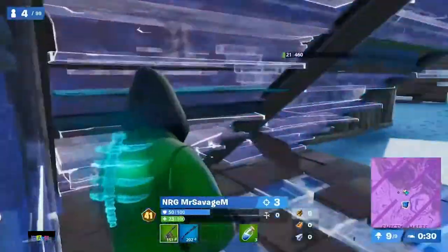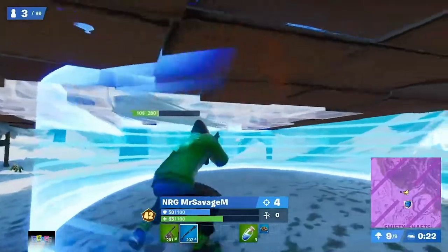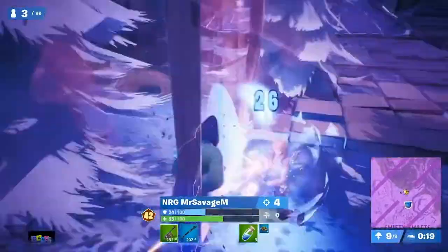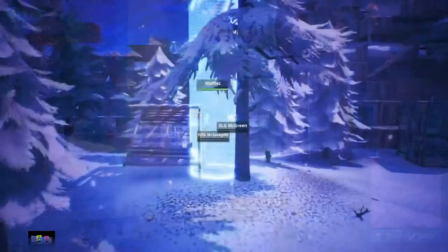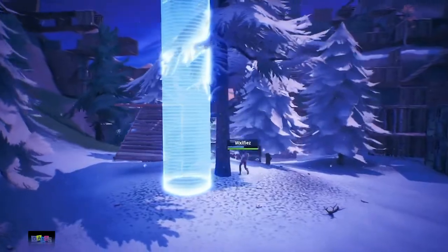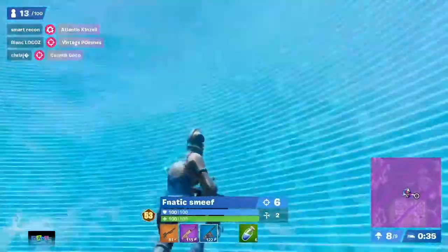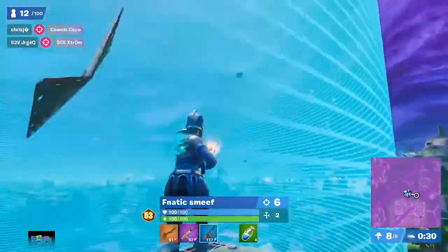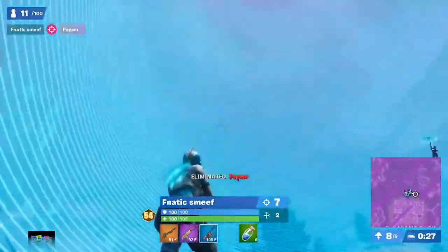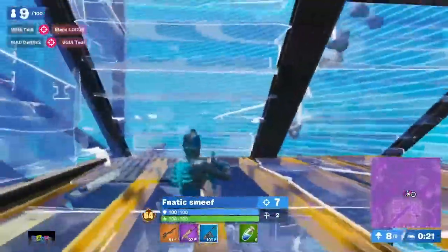In a public game, Mr. Savage is spraying with the drum gun, eliminating Marcus. Three players in total, one in shadow form just above. Mr. Savage knows this — no builds left — and due to the height it's awkward. Everyone drops in, and it's Wolfie with the drum gun who secures the Victory Royale. Now checking in with Fnatic Smeeth, sitting on six eliminations. On the ultimate high ground, he takes out Pyam and goes absolutely insane with the drum gun.